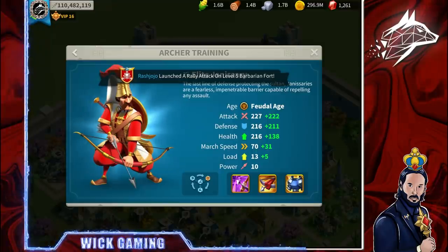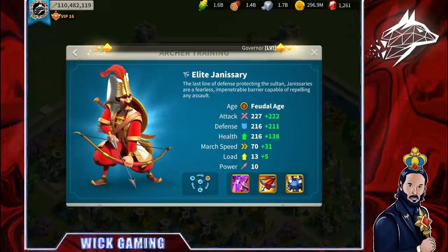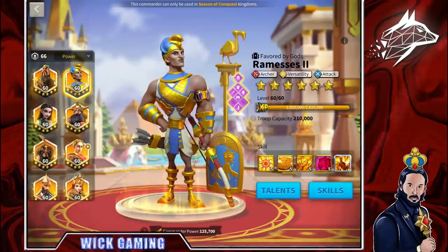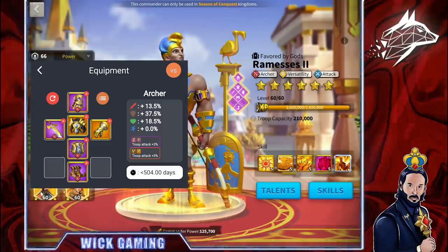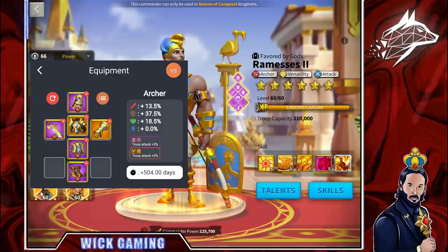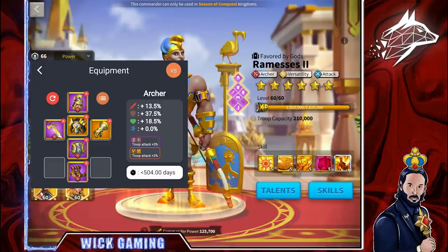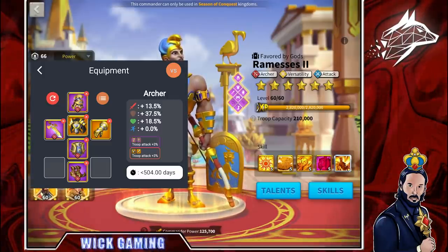Balancing defensive stats, especially health, is important in battle whether you are on the offensive or defensive side. For this archer rally, the very minimum equipment requirement I suggest includes the revival helm and leg pieces to create the 2-set bonus, the Golden Age as a weapon, Flame Threads as shoes, and 2 pieces of the legendary archer set equipment — giving you another 2-piece set bonus of troop attack plus 3%.